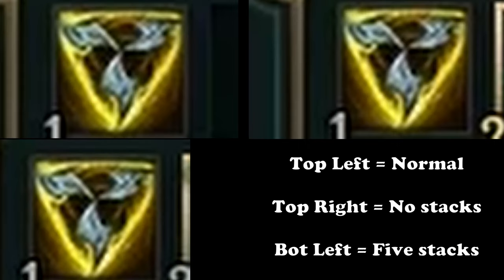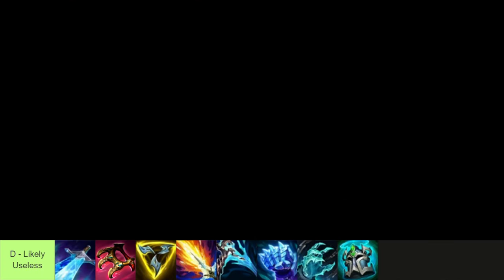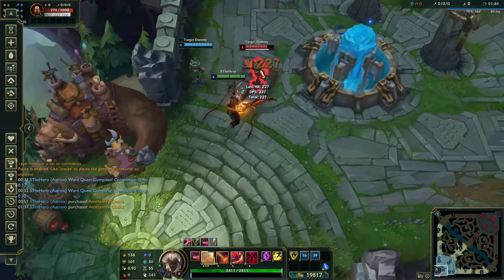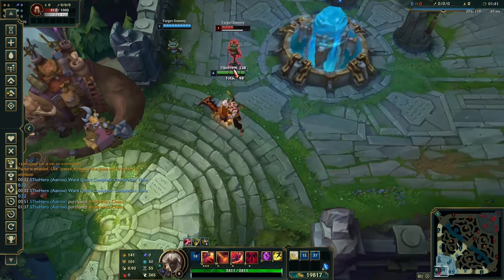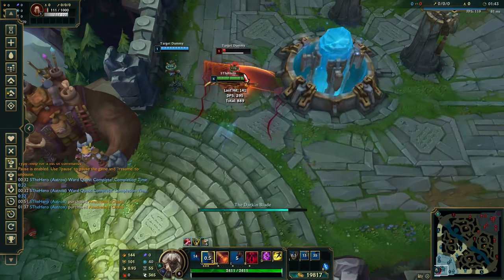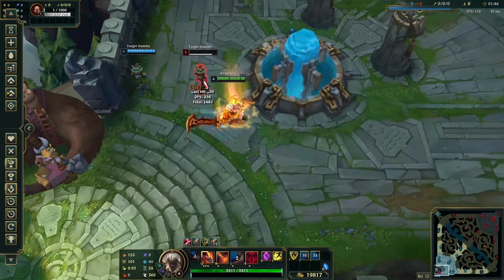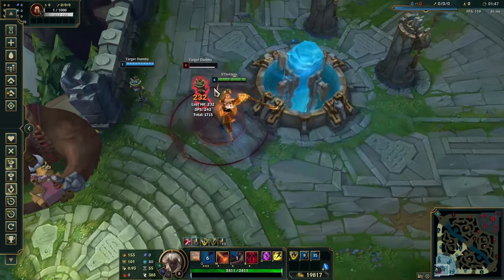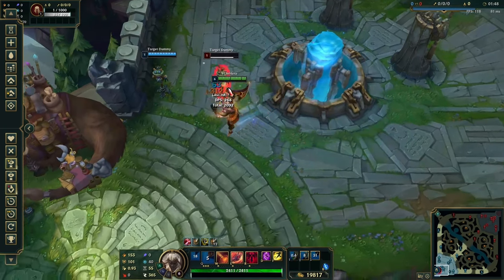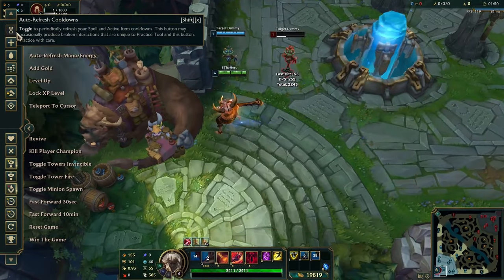Spellblade items fall into a similar situation. The cooldown goes from 1.5 seconds down to 1 second, which sounds like a lot, but it really doesn't do that much because of how the effect works. When you use an ability, you get a stack of Spellblade which is used on your next auto. The cooldown starts after you auto, meaning you have to wait a full second before casting a spell that creates a stack. It just takes too much time to be consistent when weaving autos in between abilities, and in cases where you'd wait the 1 second, you'd probably also have been willing to wait 1.5 seconds.